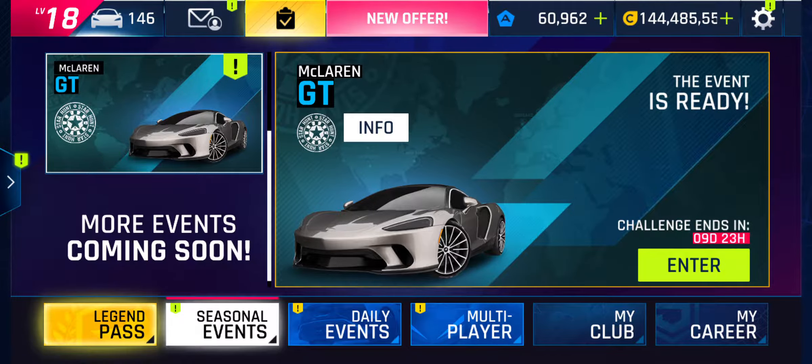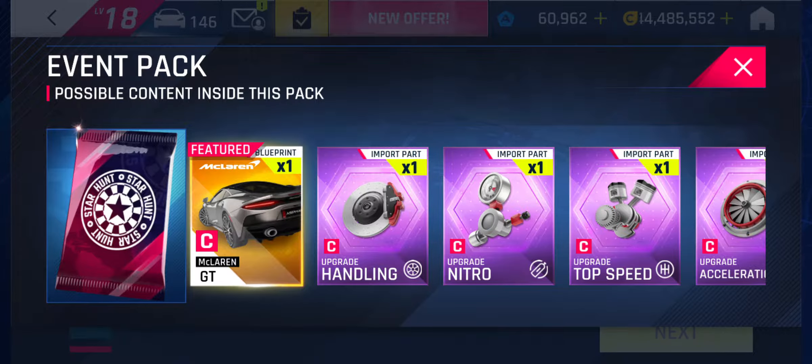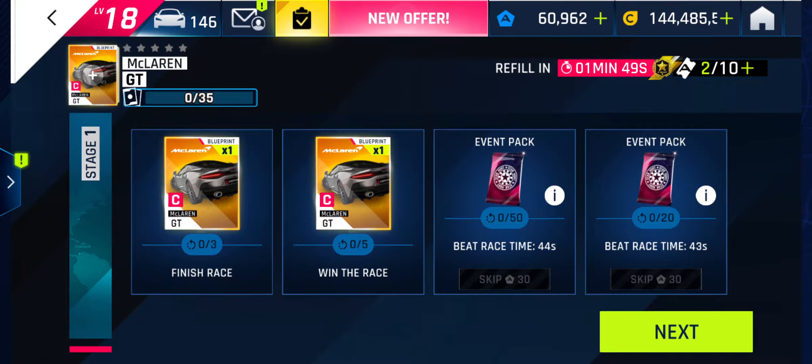The next event in seasonal events is for the McLaren GT — it's a sort of mini hunt. We've got to beat 43 seconds, win the race, finish the race. There are eight guaranteed blueprints and there's potential for blueprints in these packs.